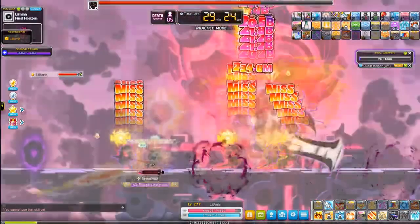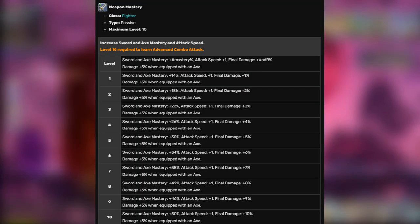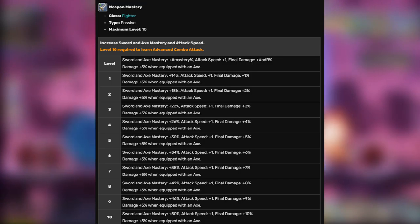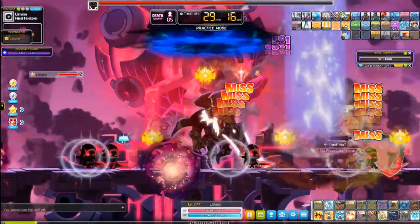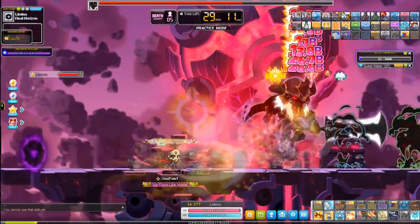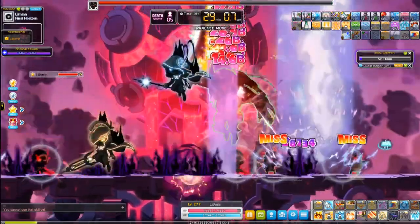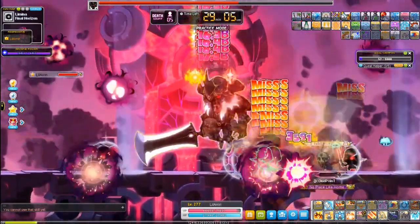For bossing, the ideal weapon for Hero is a two-handed axe because you get a 5% damage boost from your passive buff. You can use a sword, either one-handed or two-handed, if you want the ability to switch to a Paladin. You can also equip a one-handed axe or slash sword if you have a godly shield, but that takes quite a bit of funding.